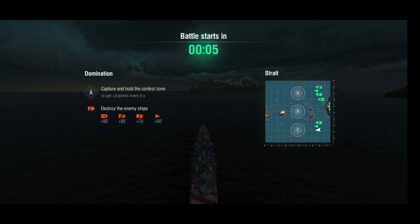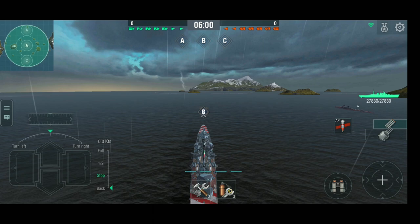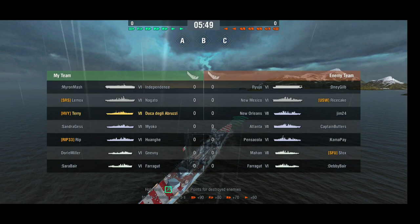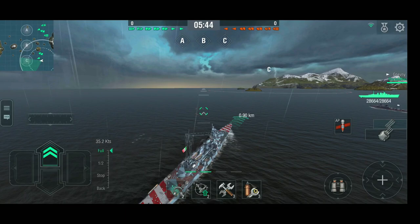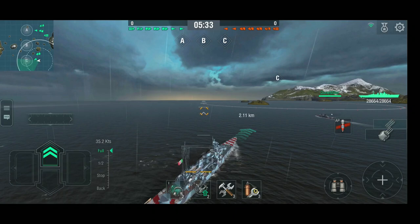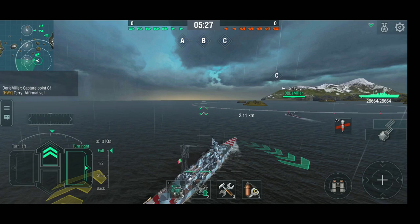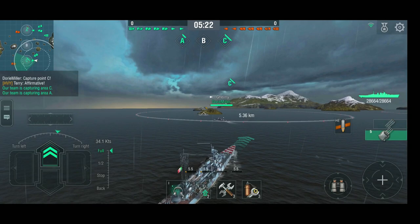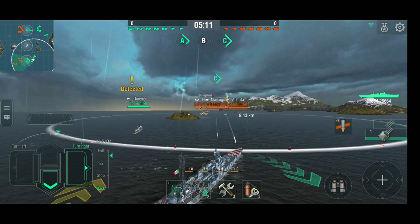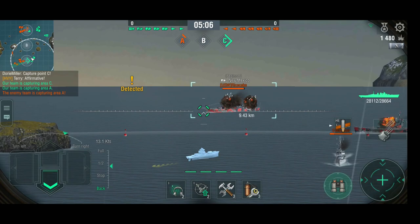That's an unusual battle for a T7. Let's see what we can do in C cap. We have a Gnevny with us — it kind of looks like a bot but I think the Gnevny is a real player. On the enemy team we have a Mahan, an Atlanta, New Orleans and a New Mexico. The New Mexico is really the only thing I need to stay away from; the rest I can get close to. So let's head to C cap and see if we can sort this out.